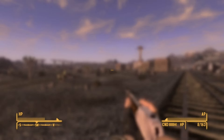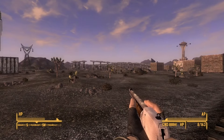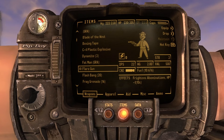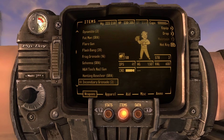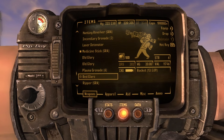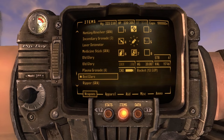Fallout New Vegas infinite ammo — use any ammo type in any weapon you want. So let's say you want to use rockets. All you have to do is assign anything that uses the type of ammo you want. In my case I'm going to use the Red Glare, which is a rocket launcher. I'm going to hold RB to pull up the hotkey.